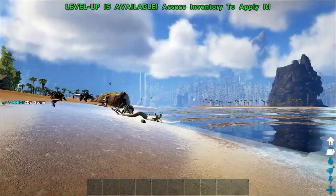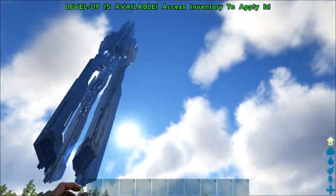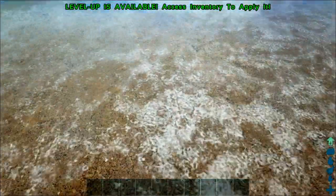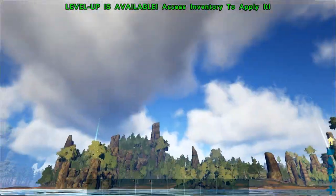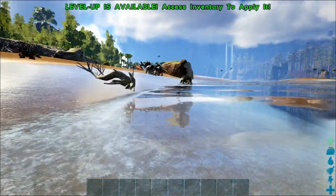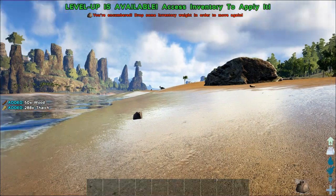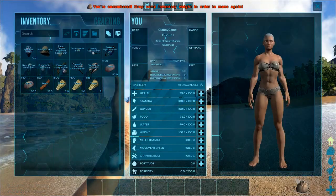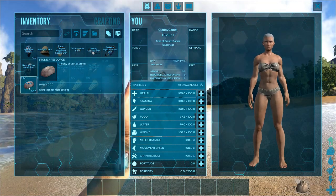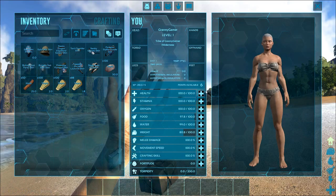To pick up stones is easy — you just look down and press the E button. I do have artificially raised weights on this server just because I know it makes my videos a little bit easier. So I've got some stone. Next thing to do is punch a log. Every time you punch a log, you will lose a little bit of health, so just be aware of that.